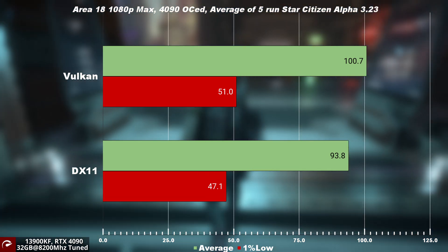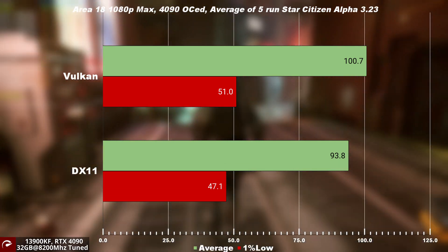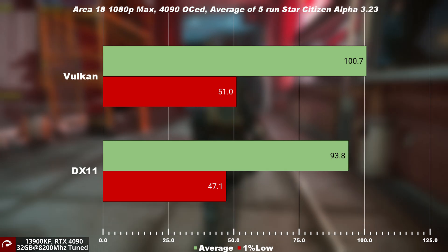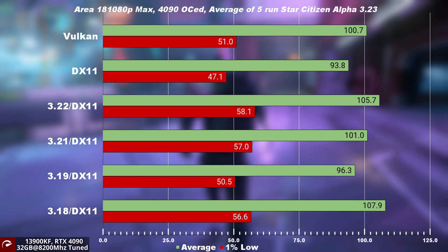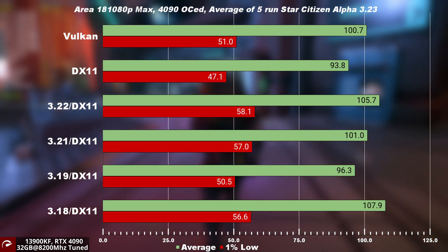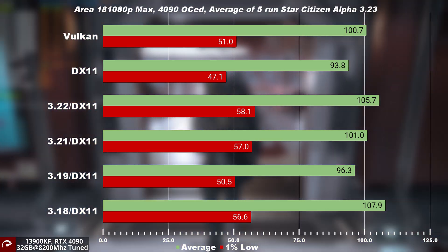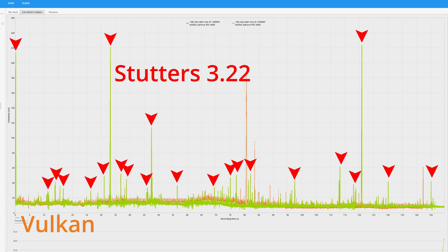Now for the Ara 18 results, we can see that Vulkan is taking a decent lead over DirectX 11, with an 8% improvement on the 1% lows and roughly 6% on the average. Rolling all the way back to 3.18, we can see that the 1% low has essentially not improved that much overall and we're seeing a regression in performance. However, even though previous patches are better in terms of average 1% low, if we reveal the frame time, we can see that Vulkan has way better frame pacing and less stutters than the previous patches.